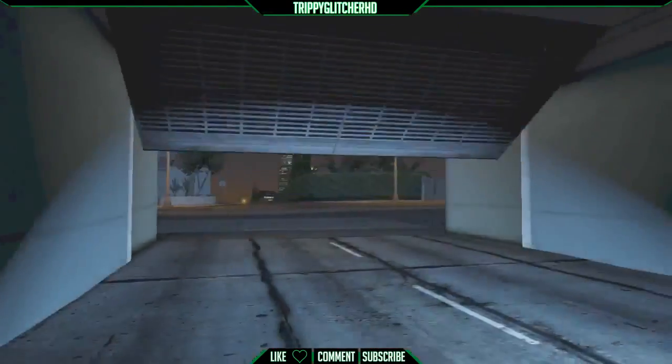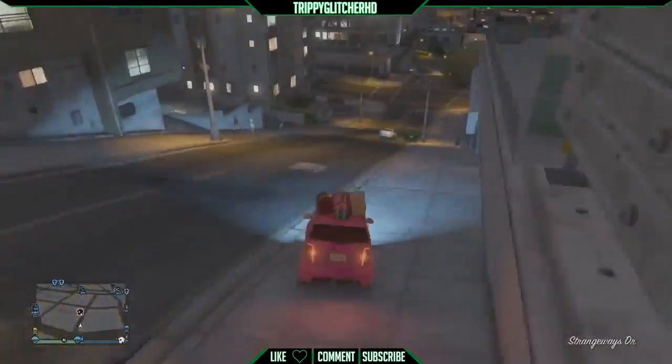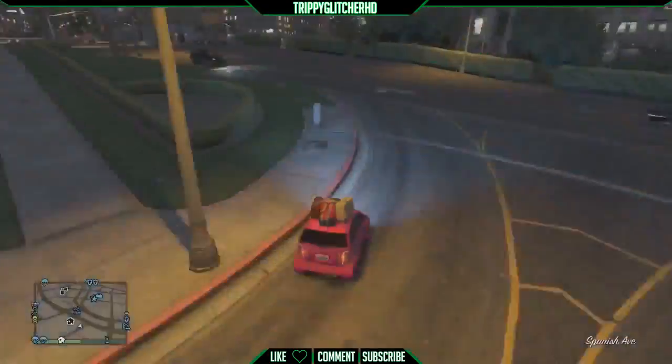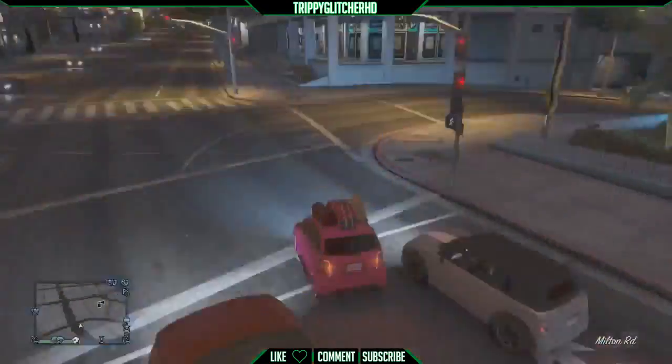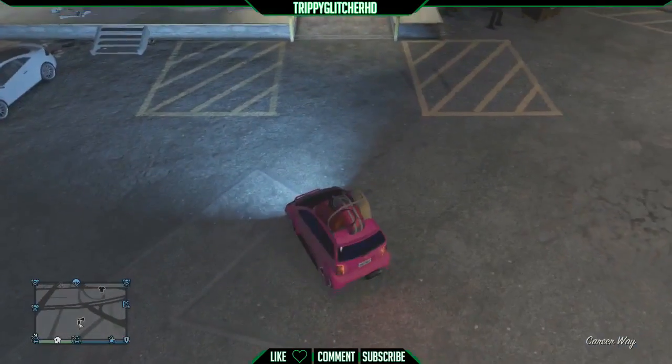From there you can drive out the vehicle you are sitting in. You should have two Karin Rebels or two Pantos sitting in your garage and you should be sitting in one. Drive that one outside of your garage and down to Los Santos Customs.